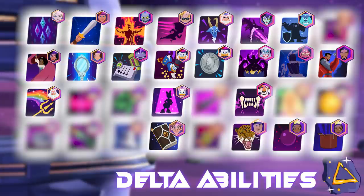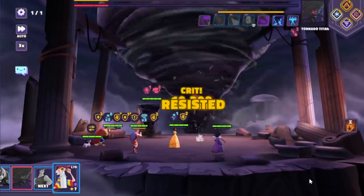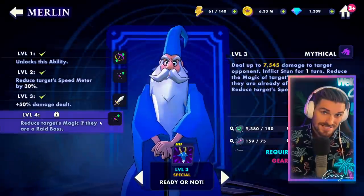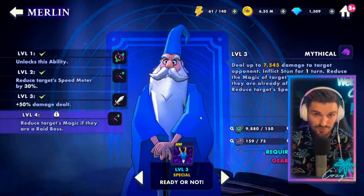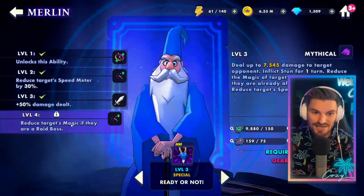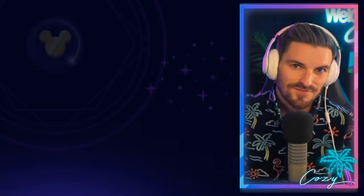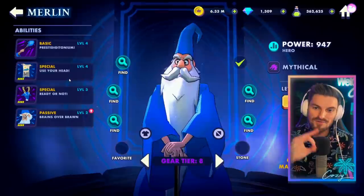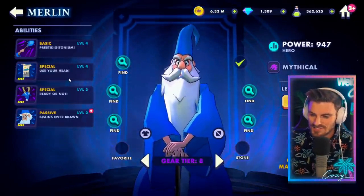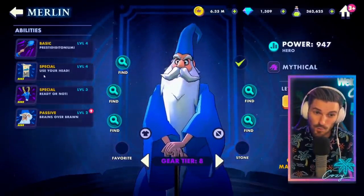As for Merlin, we just released our updated rankings to the Sorcerer's Chosen. Ready or Not is one of the reasons why a T9 Merlin is worth all of the upgrade mats — he's going to survive longer to cleanse more. But this makes Merlin a completely new character, like Randall, within the raids. Reduce target magic if they are a raid boss — it looks like a very effective move, kind of like Barley, being able to hold off those instant hits. If you've been on the edge with Merlin, this is definitely worth the ability upgrade.